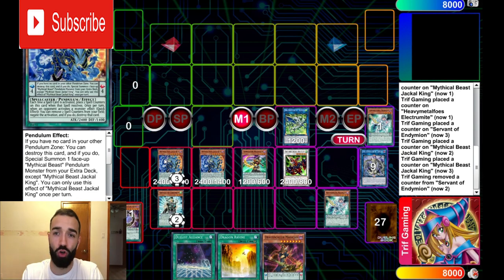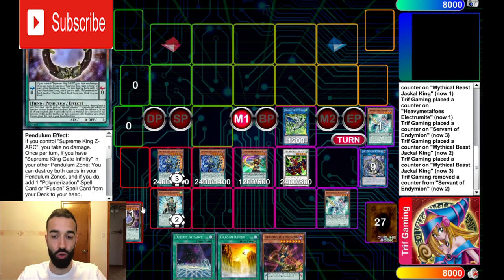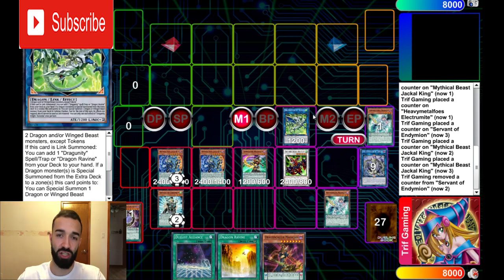If they try Ghost Ogre, Ash, Vaylor — anything — it's getting negated. The end combo is going to do 10,000 damage, so you're free to negate twice, once with each Jackal. Hand traps literally do nothing. If you Imperm the best place was Electrum — if you did that, you do the normal Guard Dragon combo, Vortex and Seal, and still end up with four or five negates. Nothing changes whatsoever.